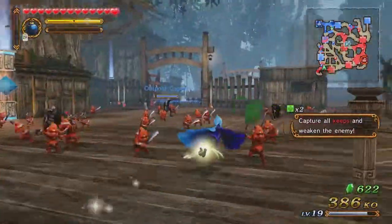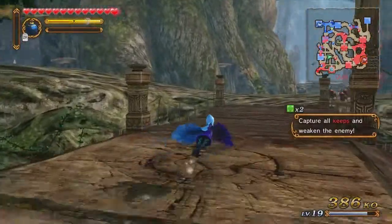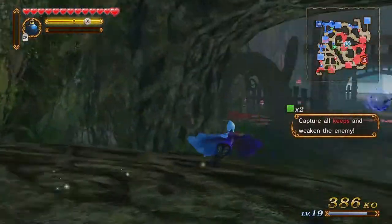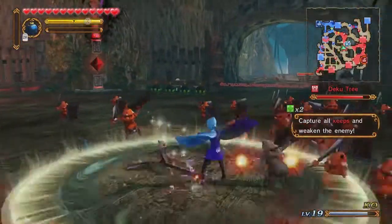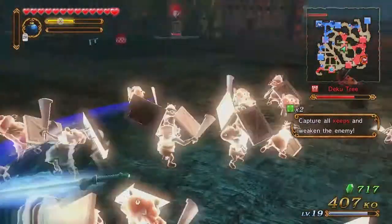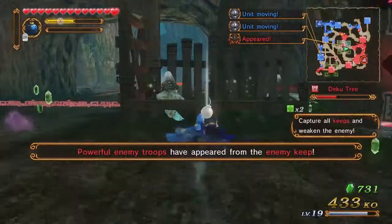An element that is almost exclusive to Adventure Mode — at least in the Wii U version — is keeps that have fairies, and keeps with barriers that need fairies to dispel the barriers. With barriers up on certain keeps, when you're in those keeps, you take ticking damage. So preferably you'll want to take out the keeps that have the fairies, and then head over to the keeps with the barriers.